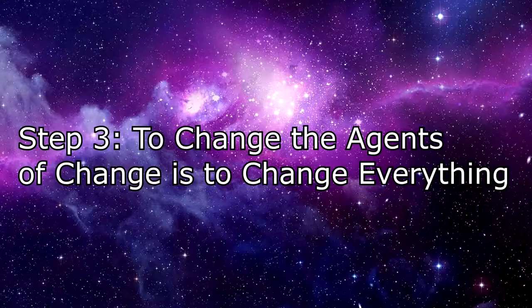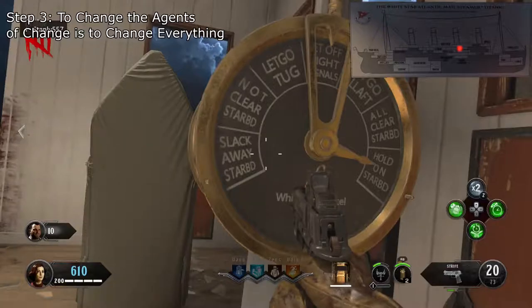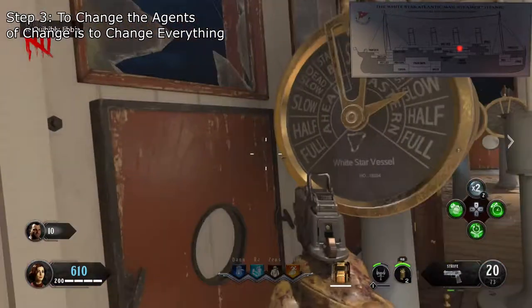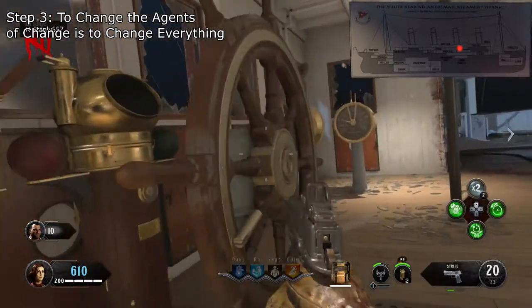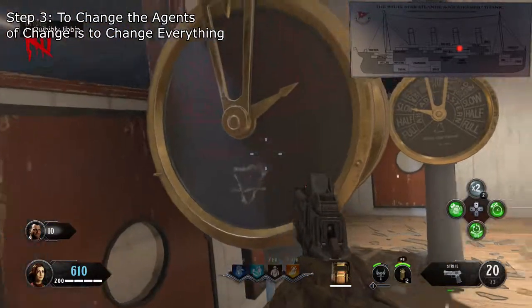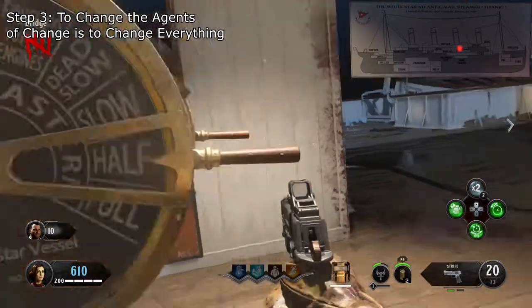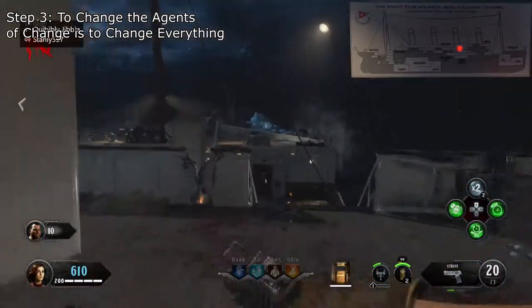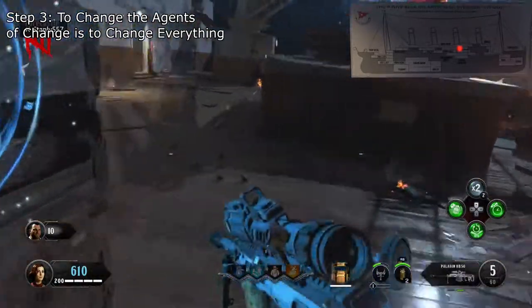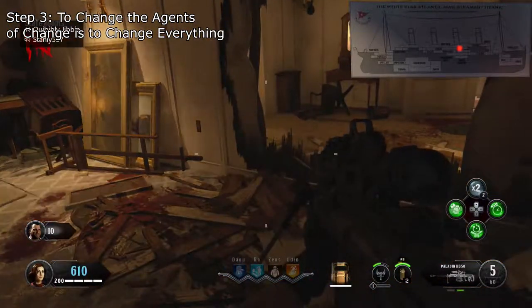Step 3. To change the agents of change is to change everything. Now this is probably the most complicated step of the Easter Egg. In this step, you are interacting with dials on different sides of the ship to match them up with times on the clock. This step will require the player to run around the map and look at certain areas to see if there is a symbol. If there is a symbol, you need to look at the corresponding clock and write down the time it shows. If there isn't a symbol there, then you don't need to write down anything at all at that location. There are a total of six different symbol locations, and only four of them will have a symbol. Now that's out of the way, let's go over the locations.